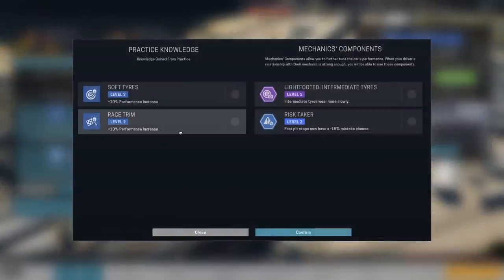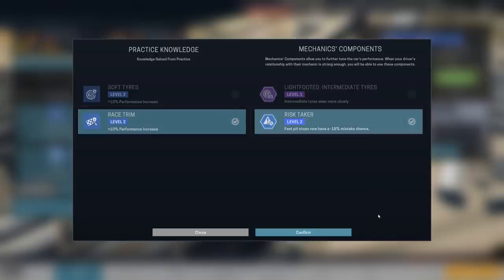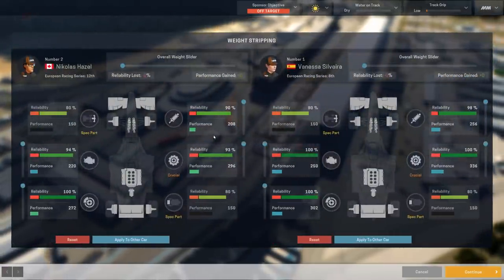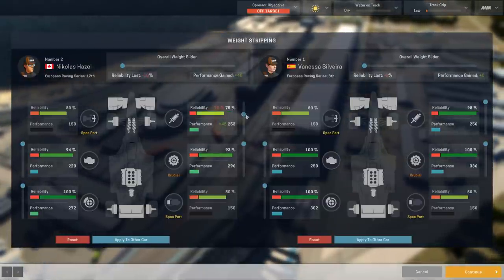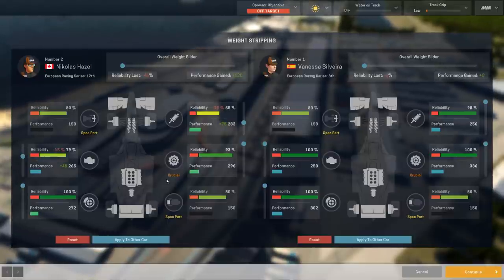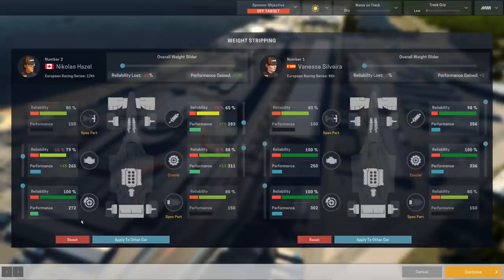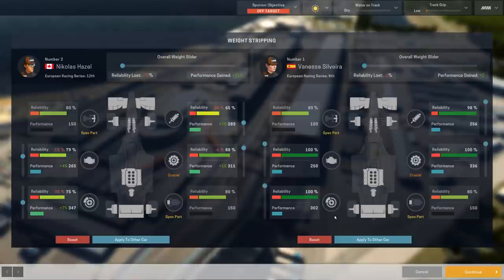On Vanessa's car, I think we will go with a similar setup. We'll go with the risk taker. Given that our pit crew are pretty garbage, reducing the mistake chance is probably a wise move. I don't like it very much though, it's not very exciting. Let's strip some weight. Suspension's not really a big deal this weekend. Nicholas, you can probably handle 65 there, which is an extra 75 points of performance. That's fantastic. We can probably shave 15 off the engine. Let's ramp that up as well. Crucial part gearbox, you can lose 10 off there. And finally, the brakes will lose 25 off that as well. That's a pretty dramatic improvement — 210 extra performance points gained there by Nicky Boy Hazel.